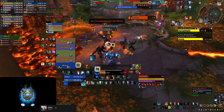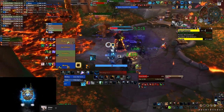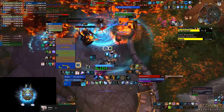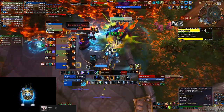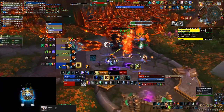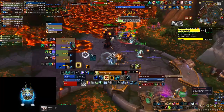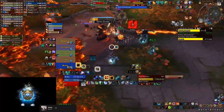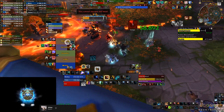On the previous rotation I didn't have to move that much, so I managed to heal everybody without additional cooldowns. But here everybody's going to drop very low, so I decided to pop my Ascendance to top everybody up before the next set of mechanics comes. Spirit Link is also something I'm saving in case my tank gets into trouble from the Searing Blows.